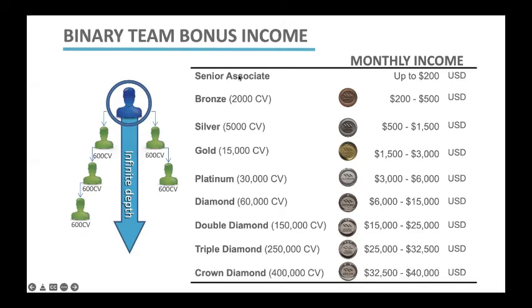As a Bronze Associate, once you have 2,000 points on your pay leg — remember, your pay leg is your smaller leg — you have now become a Bronze and you're earning between $200 and $500 dollars.